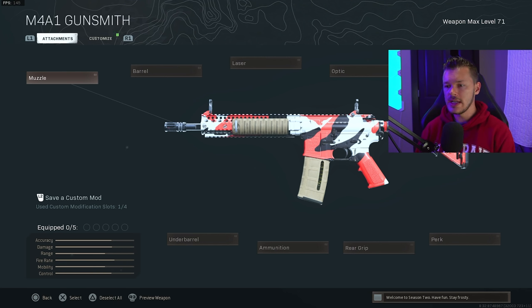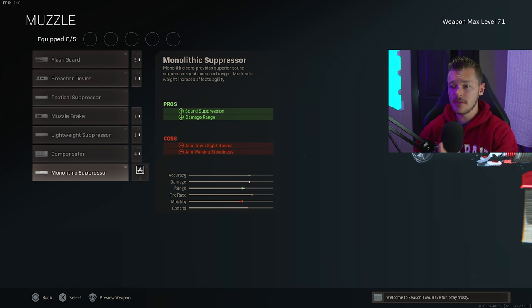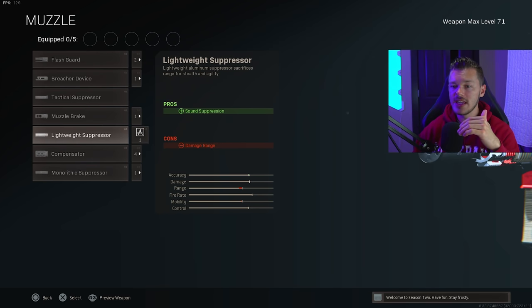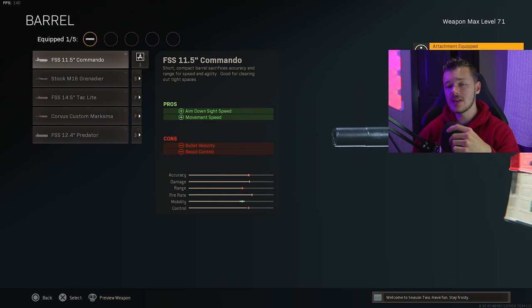For our fourth gun, we have the M4A1 — a gun that has been tried and true since the integration of Warzone. It's amazing. For the muzzle, add on the Monolithic Suppressor — sound suppression, damage range, no questions asked. Run the Tactical if you don't have the Mono unlocked, but always stay away from the Lightweight as it decreases damage range.